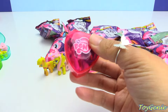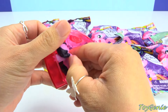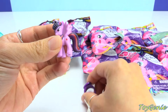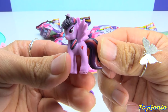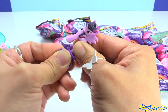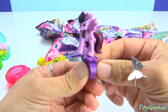And we have Twilight. She comes with a pink jewelry case — I thought hers would be purple. Here's her cutie mark. But she comes on a purple ring.